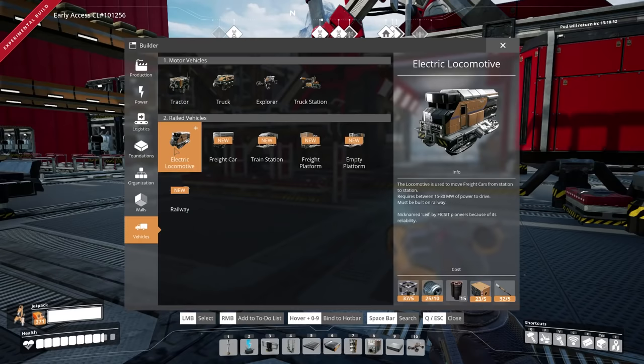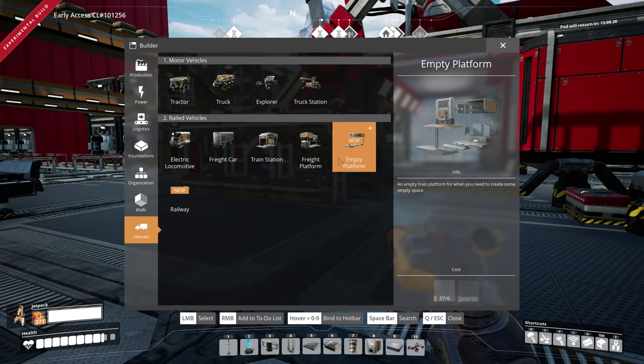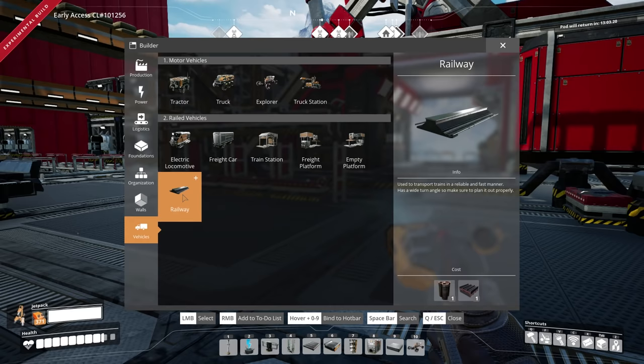I was thinking they might need like radio control units or something more advanced, but no, this is all good. Heavy frames, more computers, heavy frames, computers — yeah! And the railways just use steel, dude! This is fantastic! Relatively speaking, everything's super cheap.